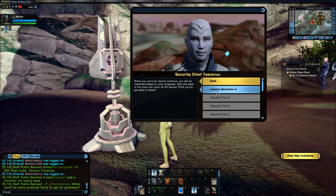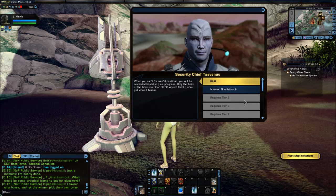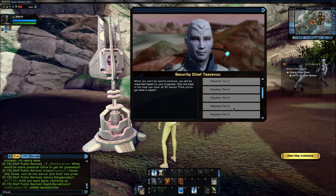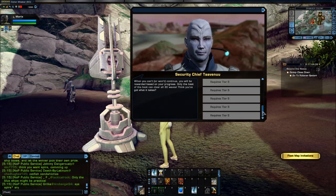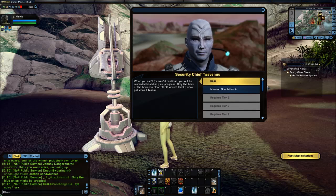There are 30 waves. You can vote every five waves whether to continue or not. Right now my colony has invasion simulation A open to them. The next one to three require Tier 2, and then there are ones that require Tier 3, and so on. As we go up in tiers, more invasion simulations become available to us.